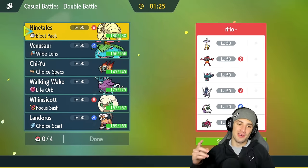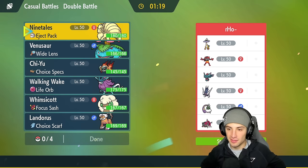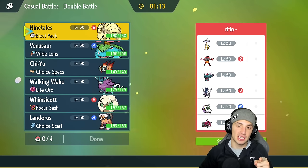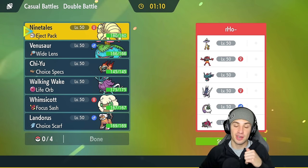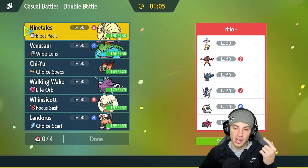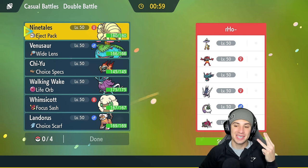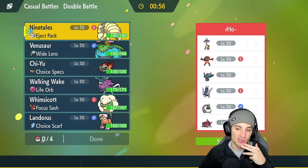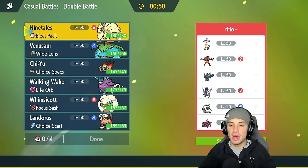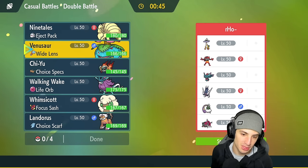Match two coming at you guys! We're going up against a bunch of new Regulation F Pokémon — this is why I love the casual ladder. They've got Raging Bolt, a phenomenal Pokémon with very high special attack. They also have Incineroar — cannot go wrong with Incineroar in Regulation F. They've got Flutter Mane, which is strong, and Iron Thorns. They also have Tornadus and Basculegion, so they can go into a rain squad if they want.